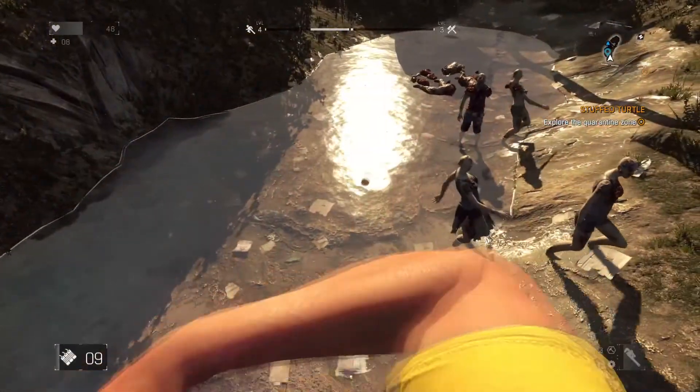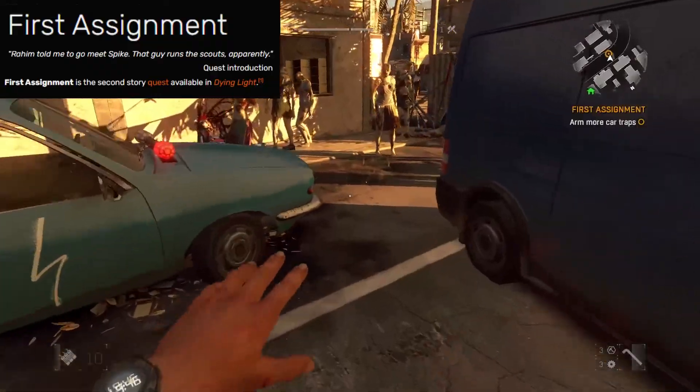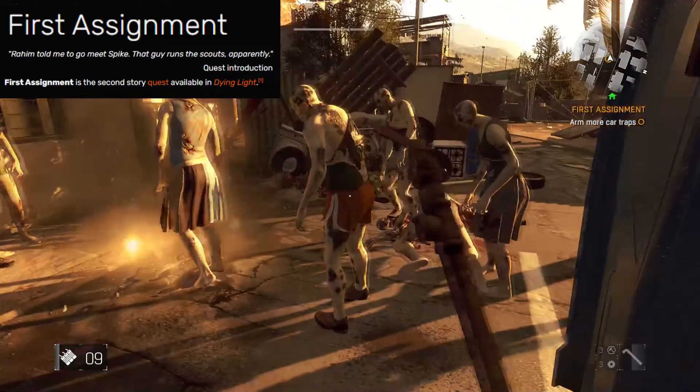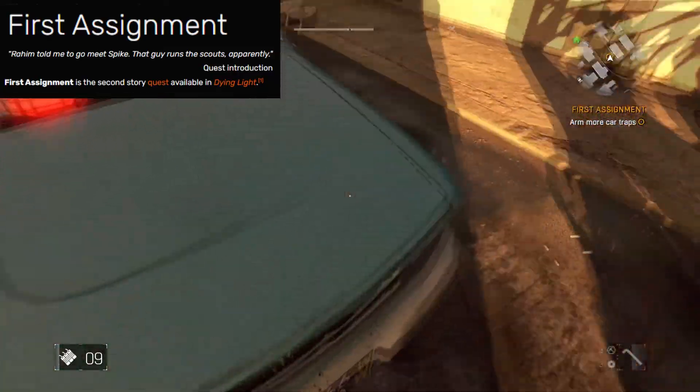However, firecrackers can't be thrown underwater, so don't waste them. In the mission First Assignment, you need to use firecrackers to distract infected. Even though this is a tutorial mission, firecrackers remain useful well into the game.